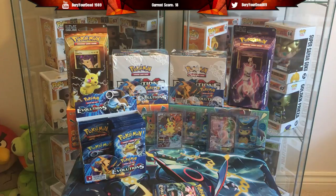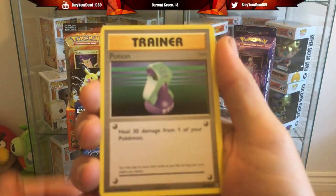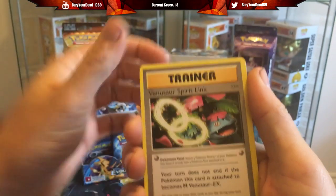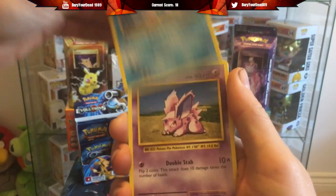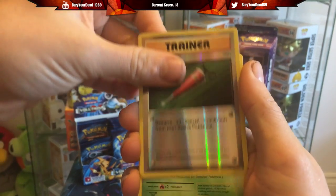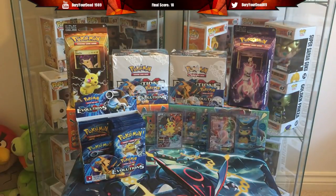A secret rare is going to be the decider - how many secret rares we pull. It would be sad especially if someone cleans up on full arts and loses because of secret rares. Last pack: Potion, Venusaur Spirit Link, Machoke, Sandshrew, Poliwag, Diglett, Seal, Nidoran Male, and a Beedrill. That is it for the packs we are opening. Good luck Pokemon Moses - I think you may need it!